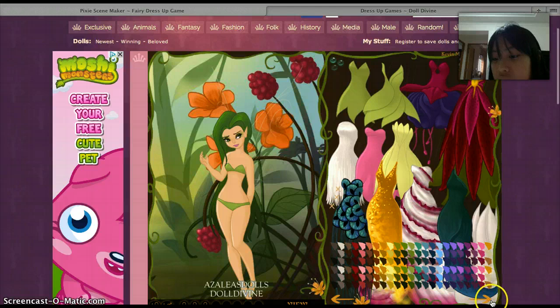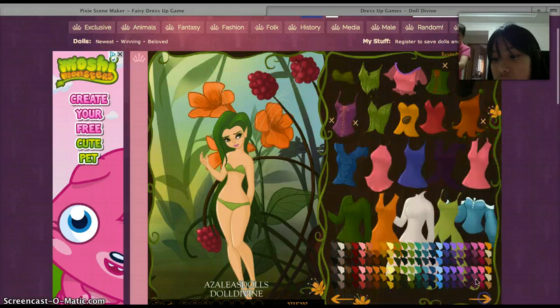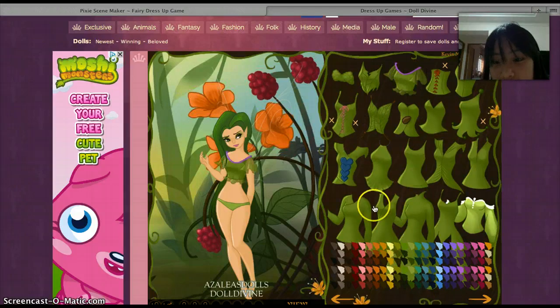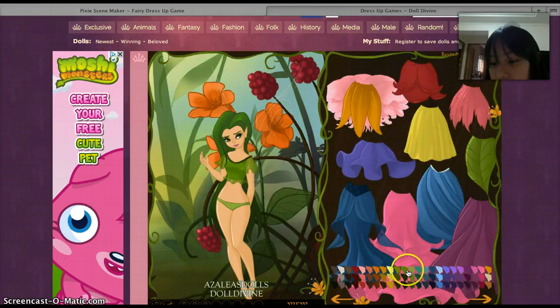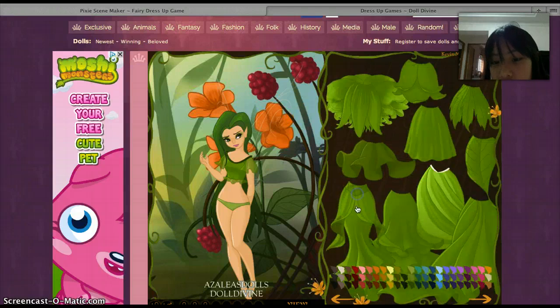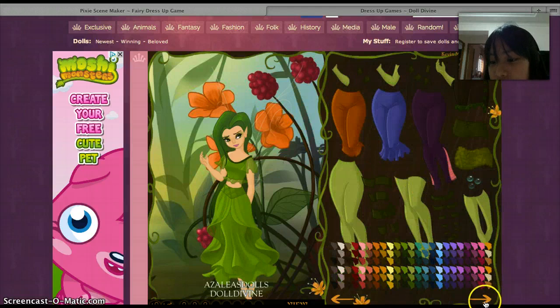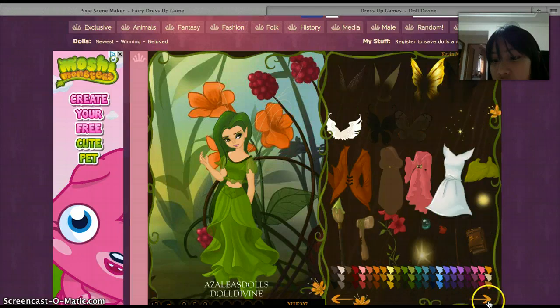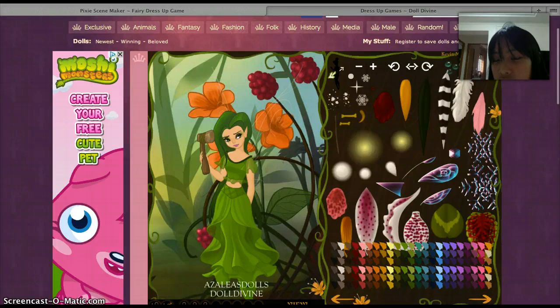Let's give her a green shirt with green highlights — she totally loves green, that's right. Let's get her this color again. Next, let's do the legs. Let's give her a tinker hammer as her accessory.